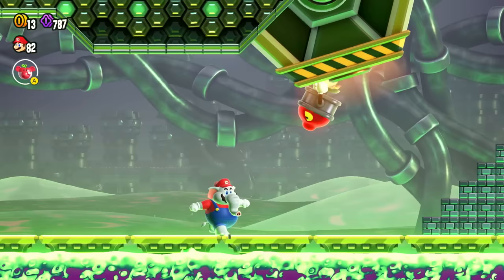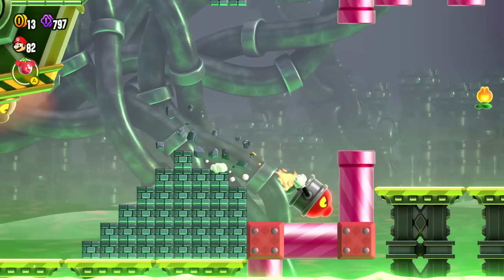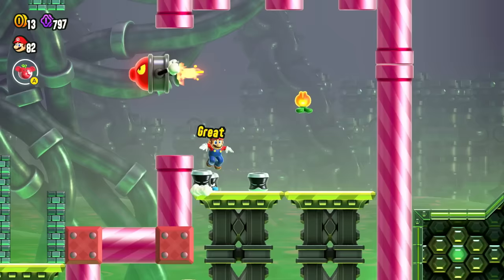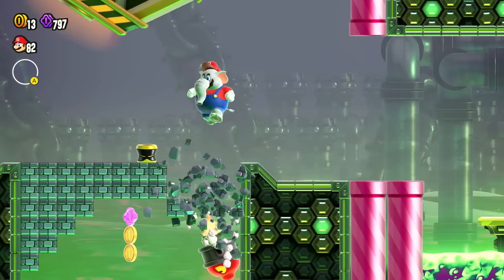We're smacking them all over the place — it's great! We'll get down this way just to avoid some of them, but I need to be careful. Hit this thing, activate another Elephant Mario, and keep it moving. I still have to search around, even if we found all the flower coins, because you never really know where the Wonder Flower could end up popping up.